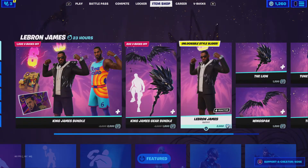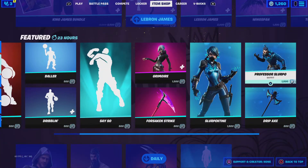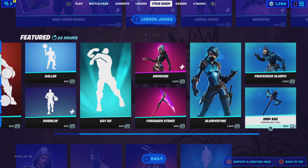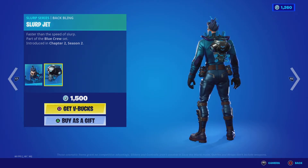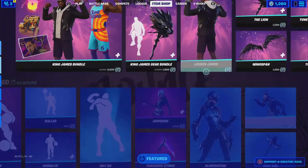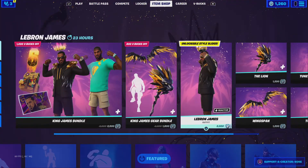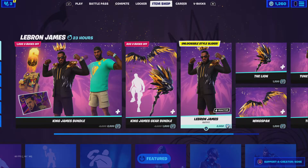I like the effect where it shows LeBron James and the backside of him. Professor Slurpo, Slurp Jet — I just kind of like the animation on the LeBron James stuff.